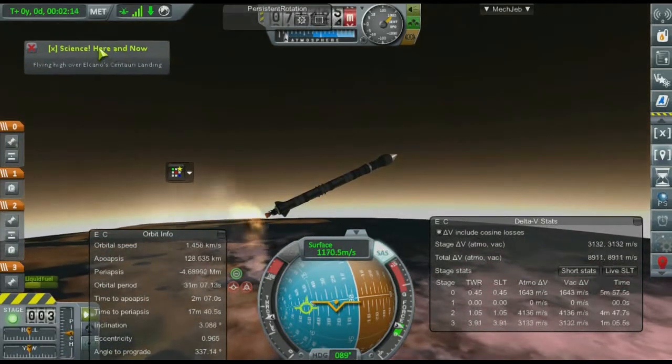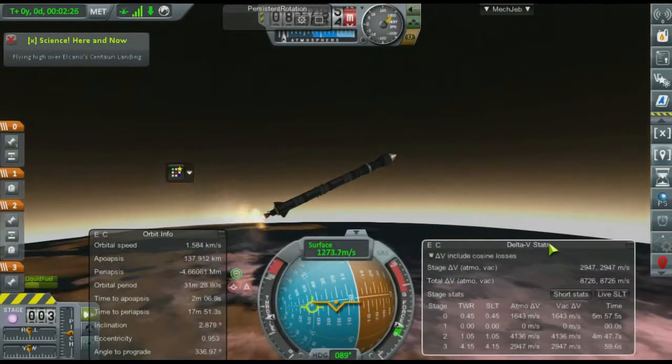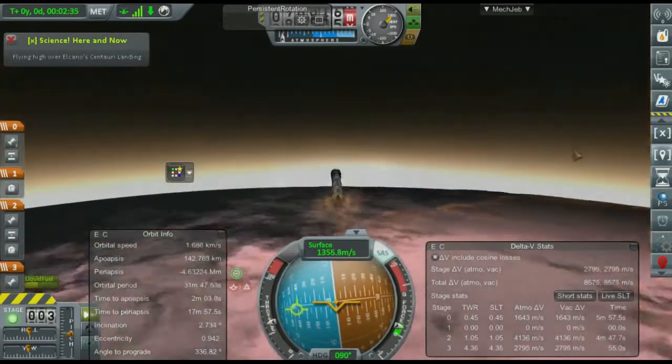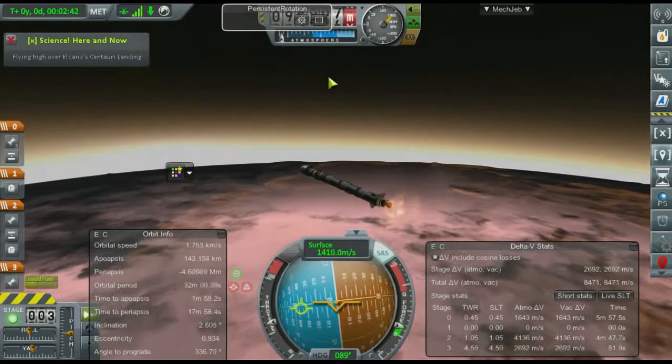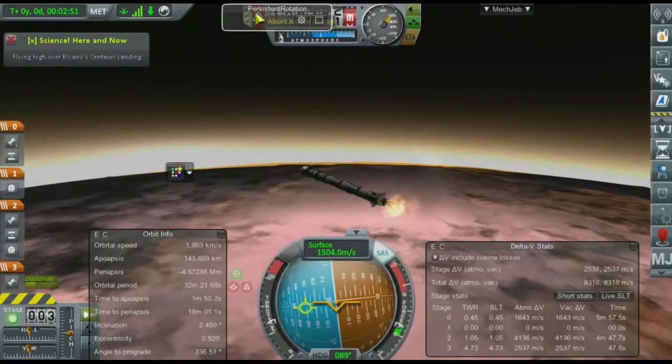That's because, as Elcano orbits Alpha A, it'll go between both of them. So we'll have kind of a twilighty night here in a couple of days — well, realistically about six months from now, but probably next episode.